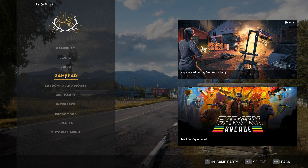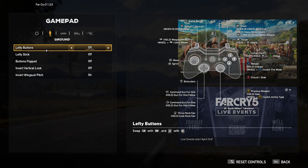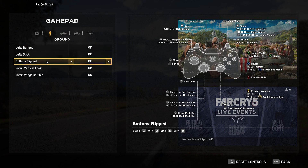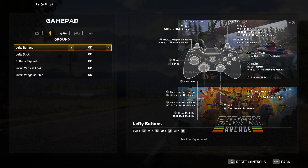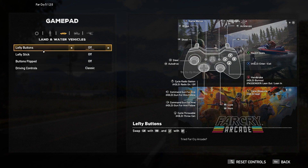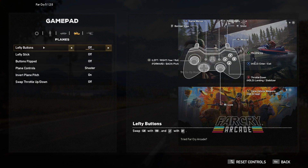Gamepad — I don't use it but we can take a look. We have Look Sensitivity, Vibration, Aiming Assists, Driving and Shooting Aim Assist. There are Lefty Buttons, Lefty Stick, and Buttons Flipped options, along with Invert Vertical Look, Invert Wingsuit Pitch, and similar options for vehicles.